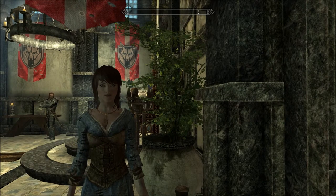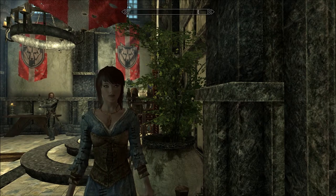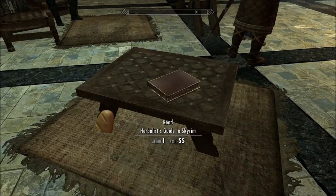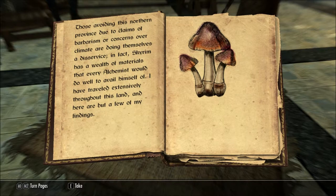Hello, welcome to Let's Read the Books of Skyrim. I'm Amethyst Lunatari. Today we'll be reading Herbalist's Guide to Skyrim, which I found in Arcadia's Cauldron in Whiterun. And right now we're in the Blue Palace. Herbalist's Guide to Skyrim, by Agnetha Falia. Those avoiding this northern province due to claims of barbarism or concerns over climate are doing themselves a disservice. In fact, Skyrim has a wealth of materials that every alchemist would do well to avail himself of. I have traveled extensively throughout this land, and here are but a few of my findings.